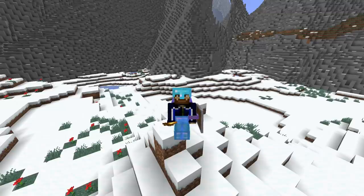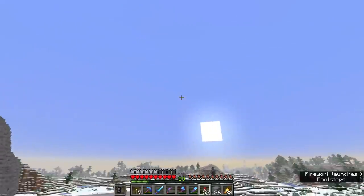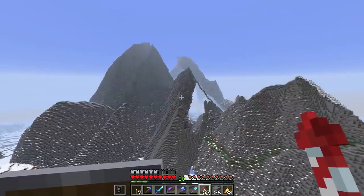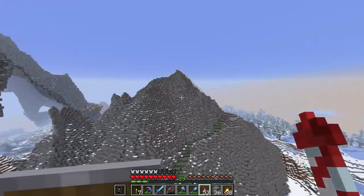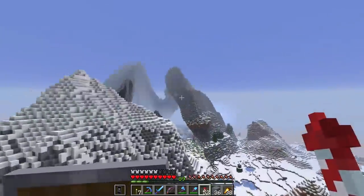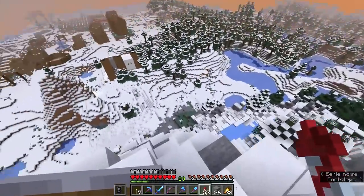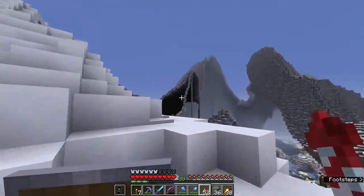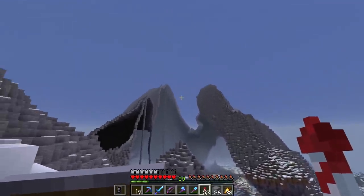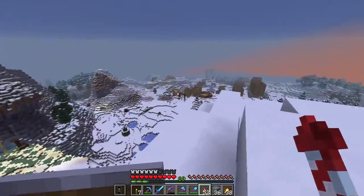Hello everyone, my name is Pixlriffs and welcome back to the Minecraft Survival Guide. We are so close to finishing this mountain project, at least finishing the outside thing, so pretty soon I should have a masterclass in mountain detailing for you guys. We're going to gather more ingredients — snow, cyan terracotta, concrete powder — to get this mountain project to the next level. We'll also have ski runs coming down here and a few more slopes dotted around.